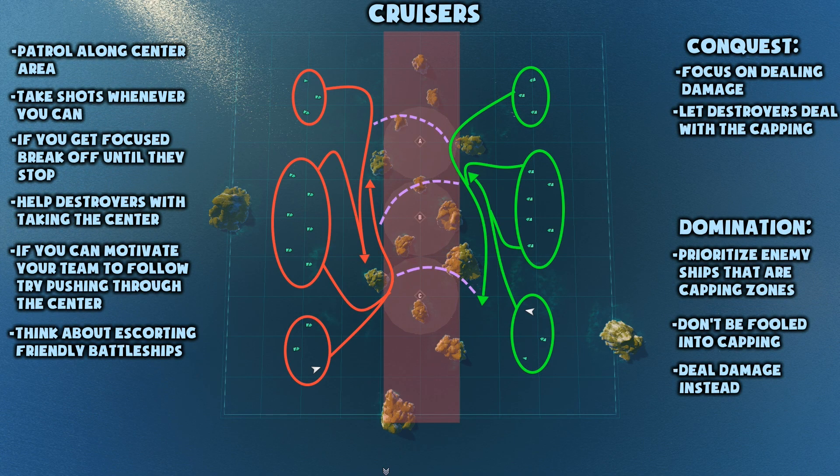Lower tier cruisers, just like their higher tier counterparts, have really good guns and do a lot of damage over time. However, unless you're in the Tenryu, you don't have an amazing amount of mobility and maneuverability. And as such, you should be very careful where you go on this map. This map is so small that a destroyer could be lying in ambush behind basically any island. And if they catch you out, it'll be over quickly. Instead, avoid the center area and patrol alongside it, making sure to use your guns whenever there is a target to fire at. Fire at the targets your destroyers point out to you. Help them so they can keep helping you throughout the game.